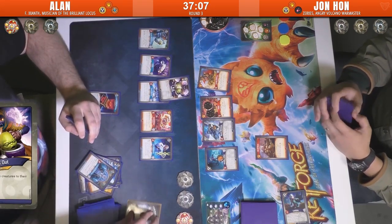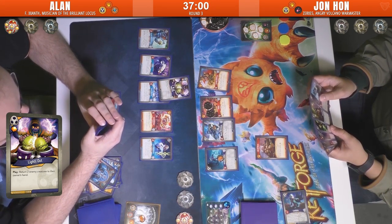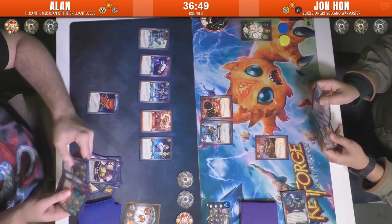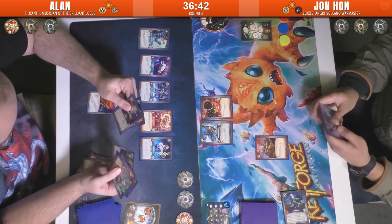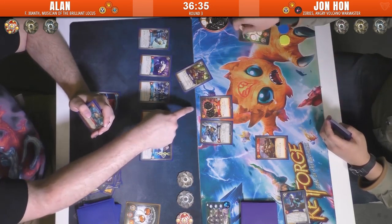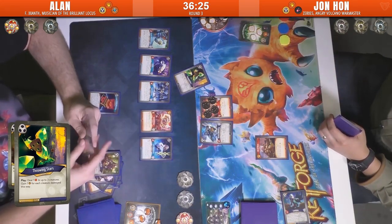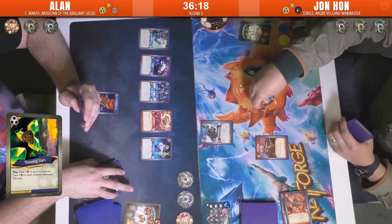He plays Lights Out, gaining the Amber and returning two enemy creatures to his opponent's hand. He expects Knuckles will be one, and rather than Groke — who has damage — he goes for Ganger Chieftain, getting the captured Amber back off of Knuckles. Then Nerve Vest — stealing one and doing 2 damage to Groke. He plays Throne Stars: deal 1 to up to 3 creatures, gain 1 for each creature destroyed. It destroys Groke, getting an Amber for that.